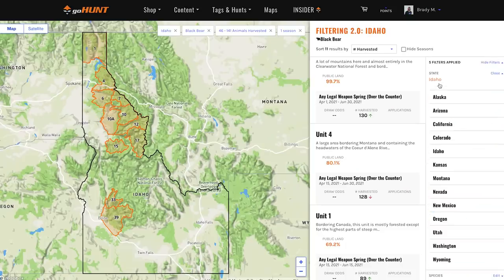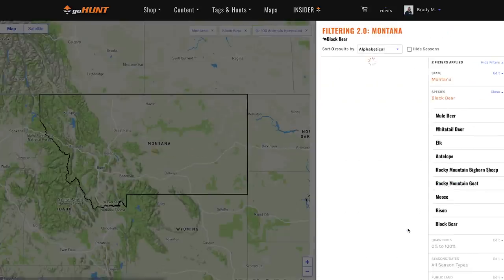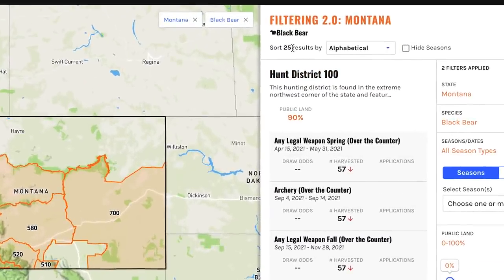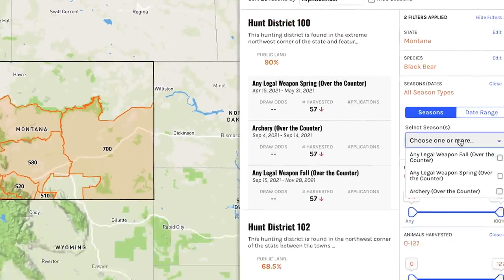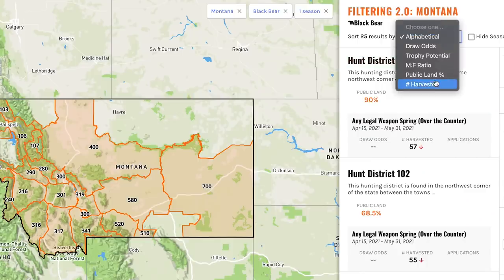This is Idaho. Now let's jump over and quickly look at Montana and do the same sort of thing. In Montana, they actually have different hunt district boundaries for black bear than they do for deer or elk. We have 25 different results in Montana that have bear hunting opportunities. Going to any legal weapons, spring over the counter, we still have 25. So we need to narrow it down again — same sort of process as Idaho, sorting by number of bears harvested to see which units are trending toward killing more bears.